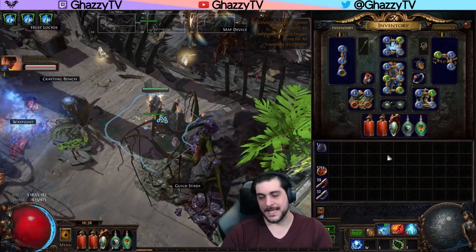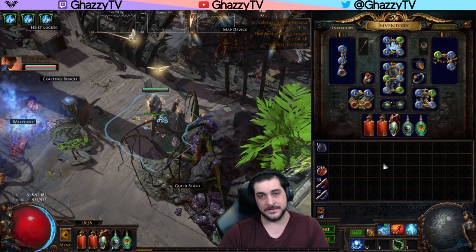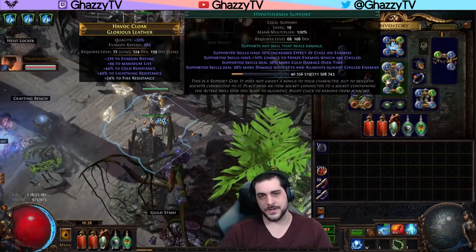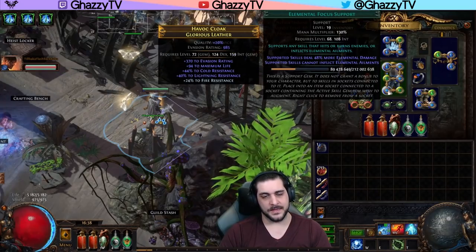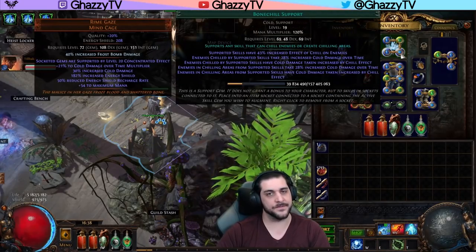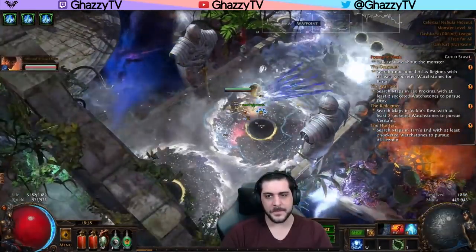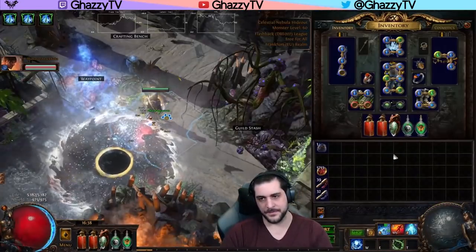Last and most important gem setup for this build is the Vortex. Vortex is not in our Spellslinger — it's self-cast, put on left-click, so wherever I move it will cast the Vortex. This is Vortex linked with Efficacy, Controlled Destruction, Hypothermia, Elemental Focus, and Swift Affliction. We don't need to apply Elemental Ailments with Vortex itself because all other abilities are applying Chill — and the most important skill for Chill is Creeping Frost because of Bone Chill, so never link Vortex with Elemental Focus. As you saw in the playstyle, we shoot the projectiles, sidestep, and the Vortex lands on the Frost Bolt, covering a large area of damage over time effects.